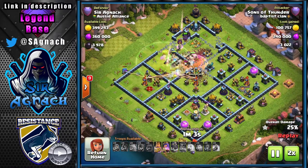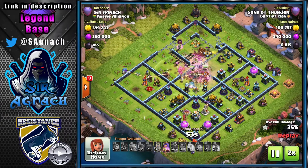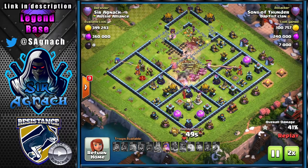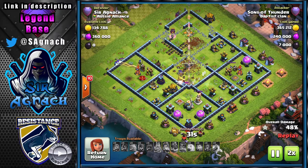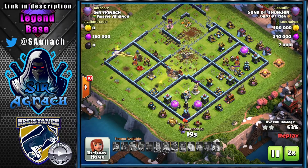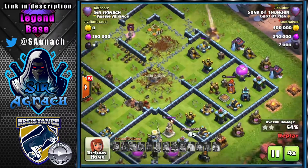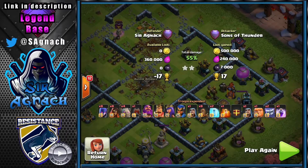The thing with this base is having all those compartments. If you don't bring super wall breakers and only open two compartments, there's always a corner compartment with a lot of defenses — one corner has the Eagle, another has the Multi-Inferno, and on the other side you have the heroes, either the Royal Champion or the Queen, and the other compartment has the tank hole.